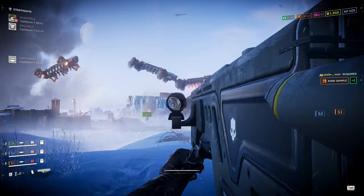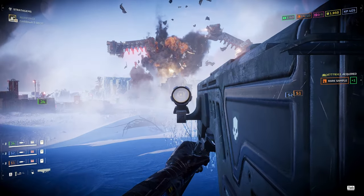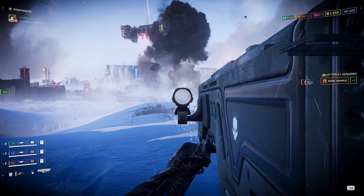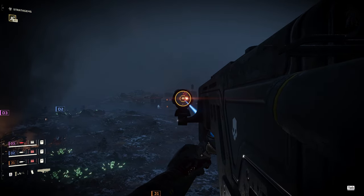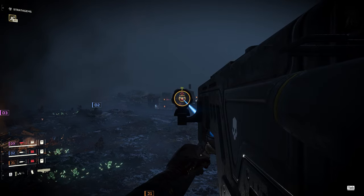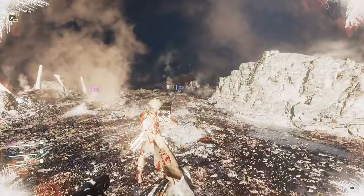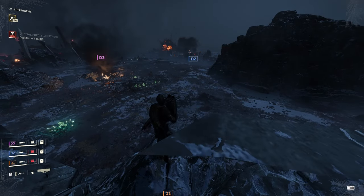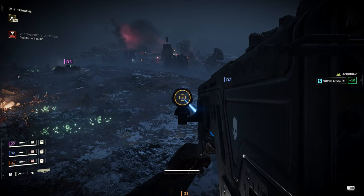For the factory strider — I unfortunately didn't get footage of this — if you hit them in the eyes, their weak point, it's two direct hits to drop them. Alternatively, you can toss three missiles right underneath it and hit one of the carrier stores as it opens, which is a guaranteed kill as well. Super efficient for just dropping a factory strider.